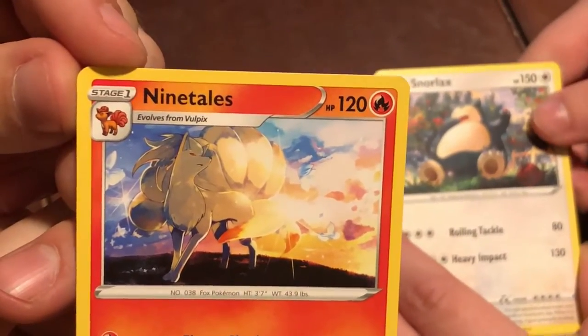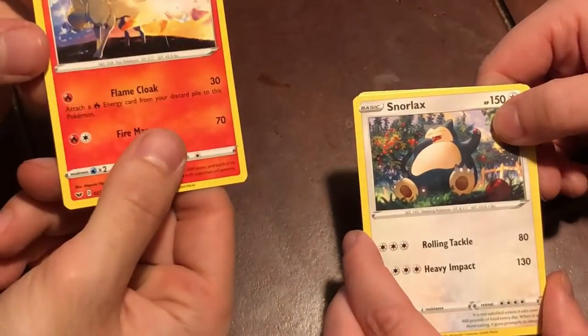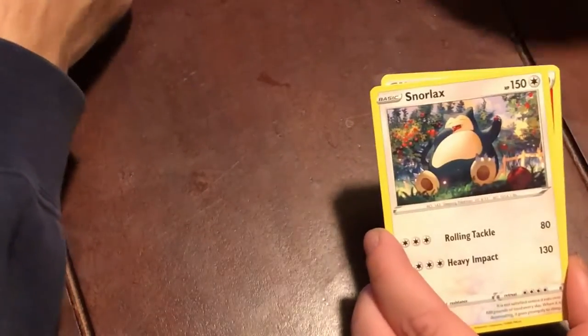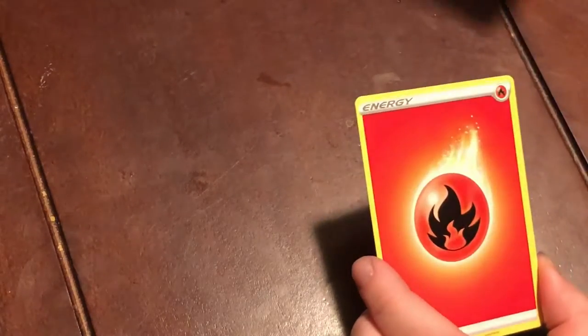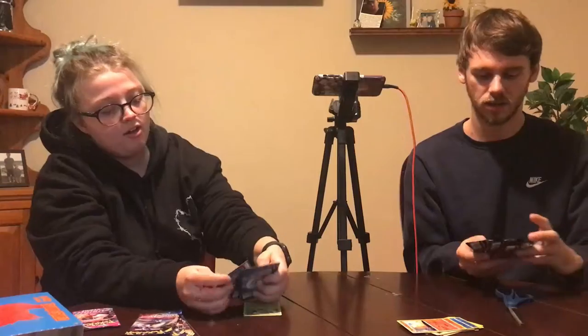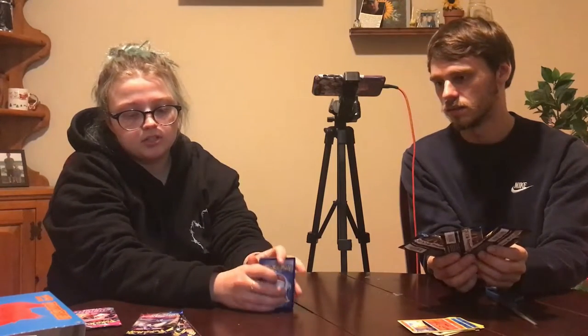Oh, we didn't take off the energy. I really like that. Ninetales is probably my favorite Gen 1 non-legendary. It looks like an anime movie — like Your Name? — the background. I had a Fire Energy. What do you want to do next — Sword Dog or Lapras? Let's do Lapras. Did I say Lapras right earlier? How else would you say it? I don't know, I'm a moron, so I could say it in a lot of ways.